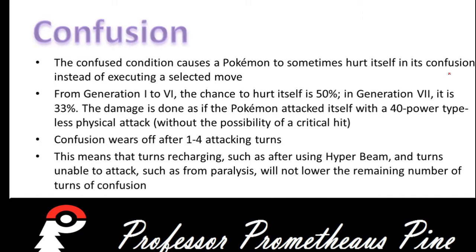First up is Confusion. The Confusion condition causes a Pokemon to sometimes hurt itself in its confusion instead of executing a selected move. From Gen 1 to 6, the chance to hurt itself is 50%, while changes in Gen 7 made it so that it is only a third of the time likely to hit itself in Confusion.